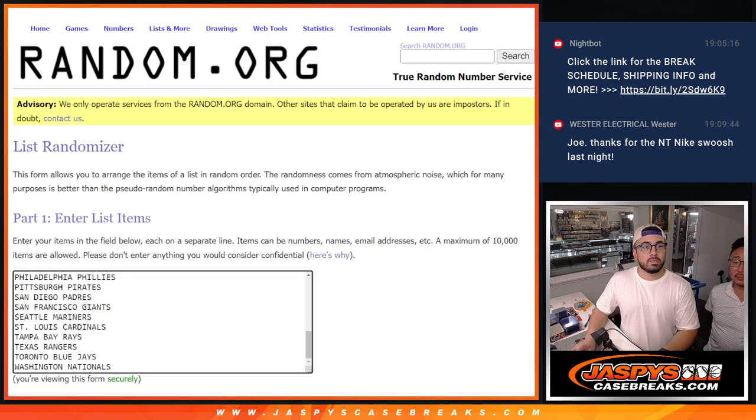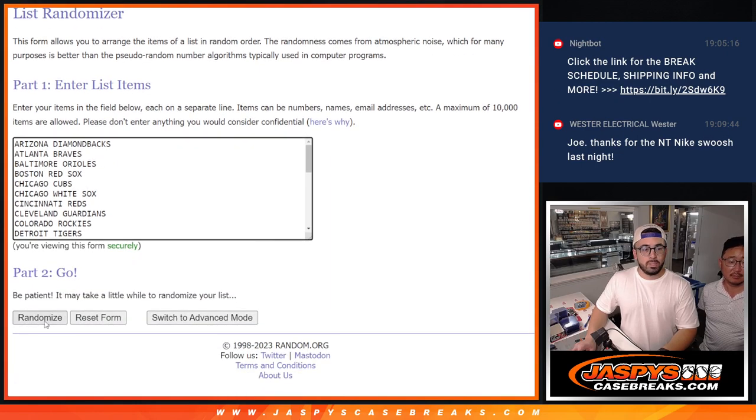Now we'll randomize the teams because the dice is telling me to do eight. We've got all the teams right here from Nationals to Diamondbacks — let's get randomizing.